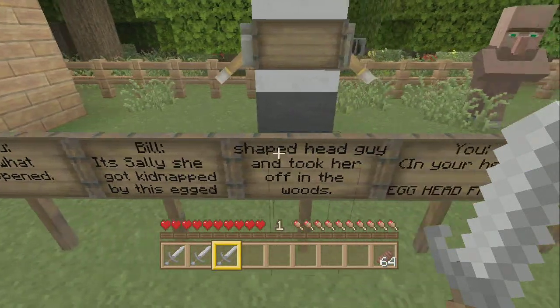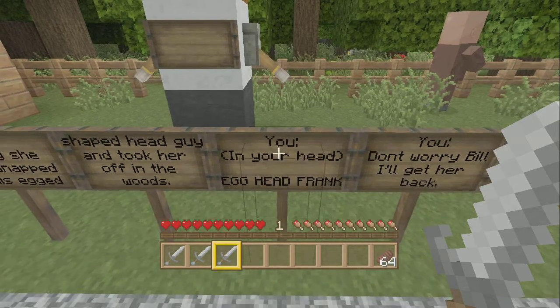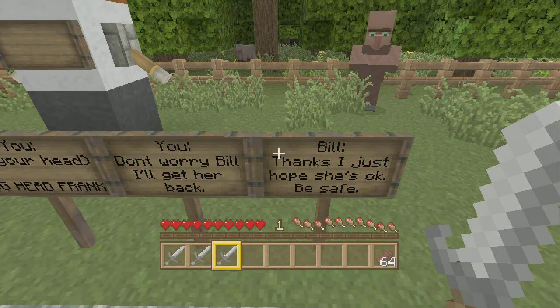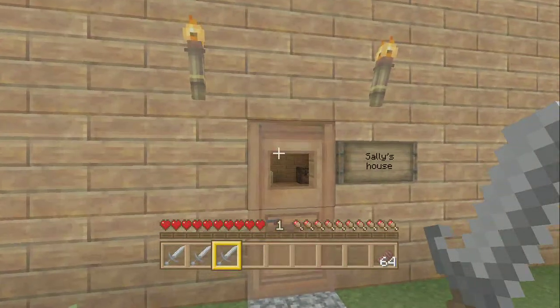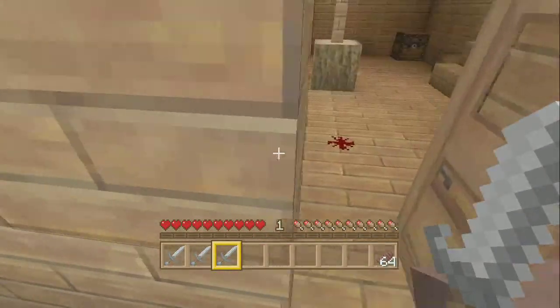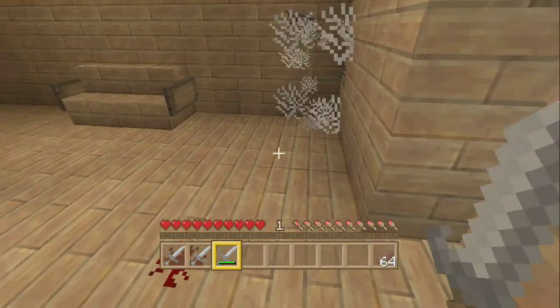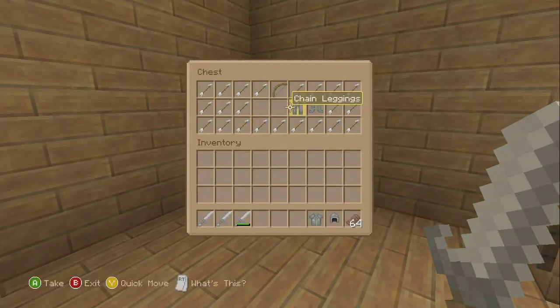The doors and the pumpkin looks really Halloween-ish. Bill, what happened? 'It's Sally, she got kidnapped by this egghead shape guy and took her off in the woods.' Egghead Frank. 'Don't worry Bill, I'll get her back.' 'Thanks, I just hope she's okay. Be safe.' 'I will Bill, I will.' And there's blood inside Sally's area.